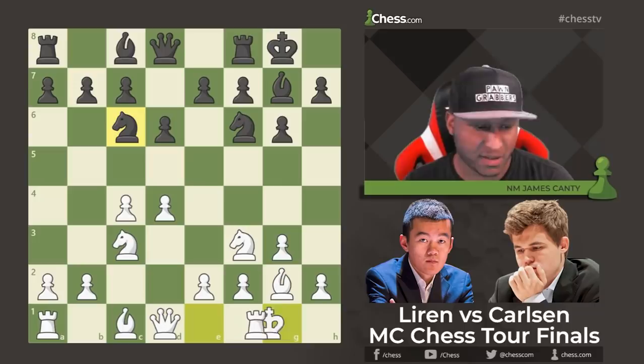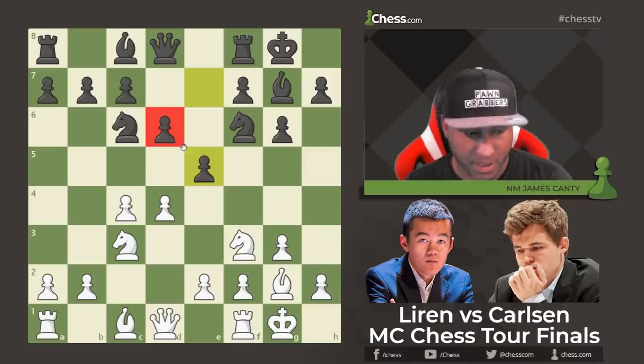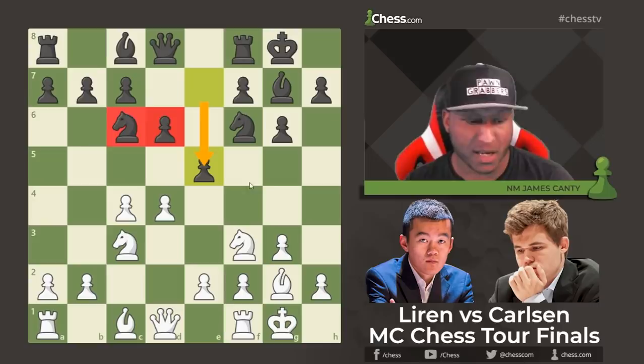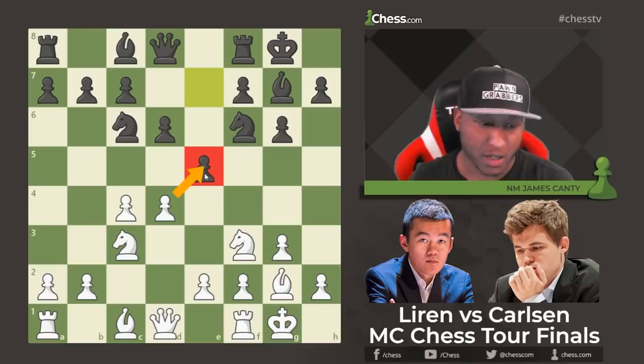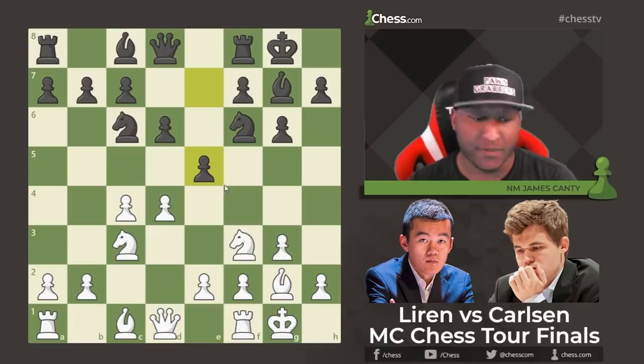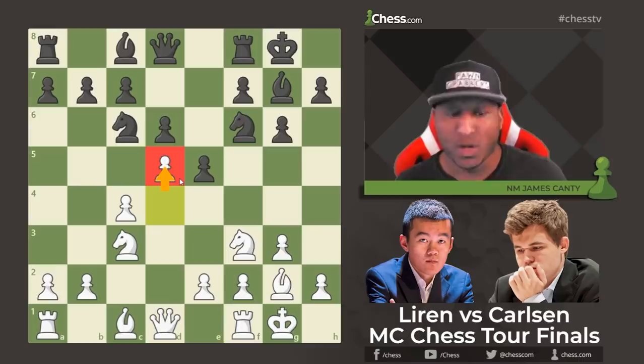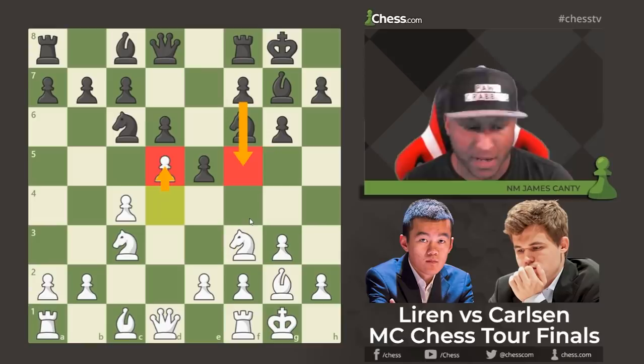After Knight c6, castles, then e5 — a very aggressive move. You have to strike the center; this is King's Indian fundamentals. You give up the center early with d6, then attack it later. After e5, White plays d5 — the standard approach, grabbing as much space as possible and not letting Black get pawn breaks. f5 and f4 should be coming; your pawn structure tells you where to play.